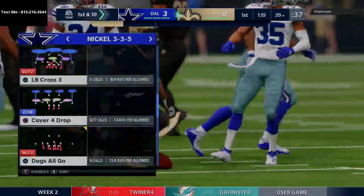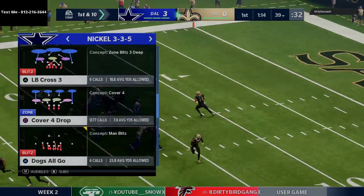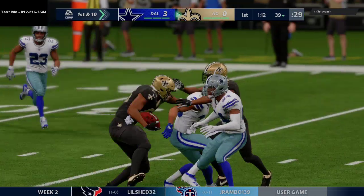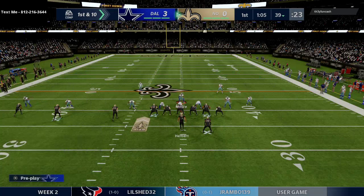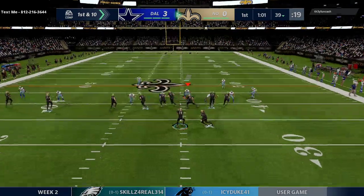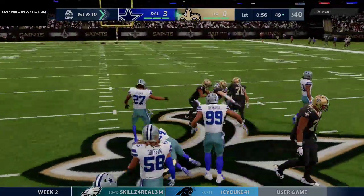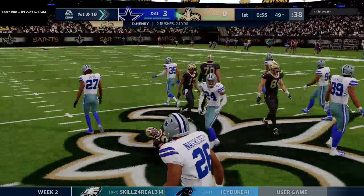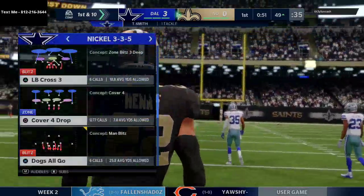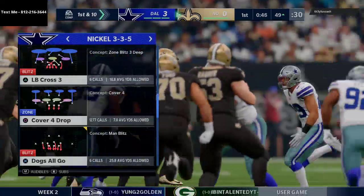He's going to get a nice first and 10. Now we're probably going to bluff that pressure a couple times, then go right back to it — the only difference being we'll run cover two on this side. It looks like he's going to run the ball with King Henry again. That's the second consecutive time he's called inside zone from that formation, which is something we're going to have to monitor.